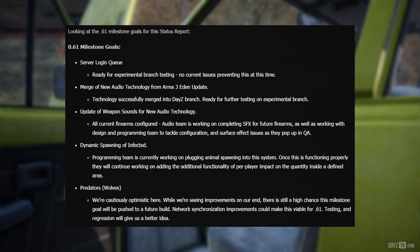Moving on to the .61 milestone goals: Server login queue — ready for experimental branch testing, no current issues preventing this at this time. Merge of new audio technology from the Arma 3 Eden update — technology successfully merged into the Daisy branch, ready for further testing on the experimental branch. Update of weapon sounds for new audio technology — all current firearms configured; the audio team is working on completing SFX for future firearms, as well as working with the design and programming team to tackle configuration and surface effect issues as they pop up in QA.